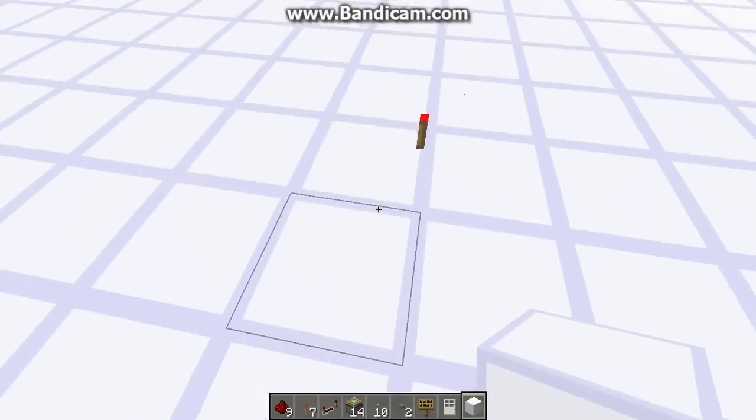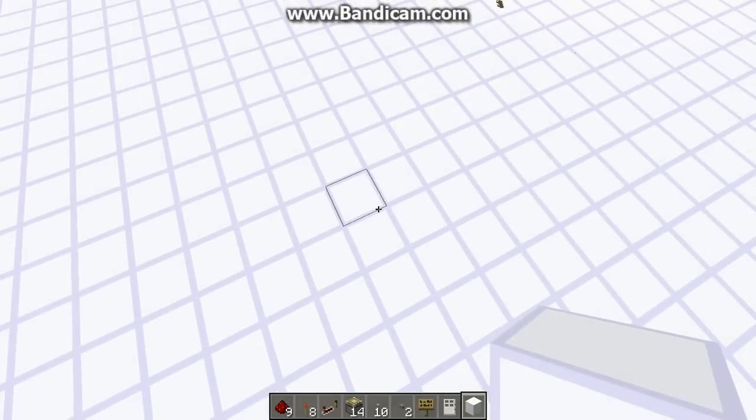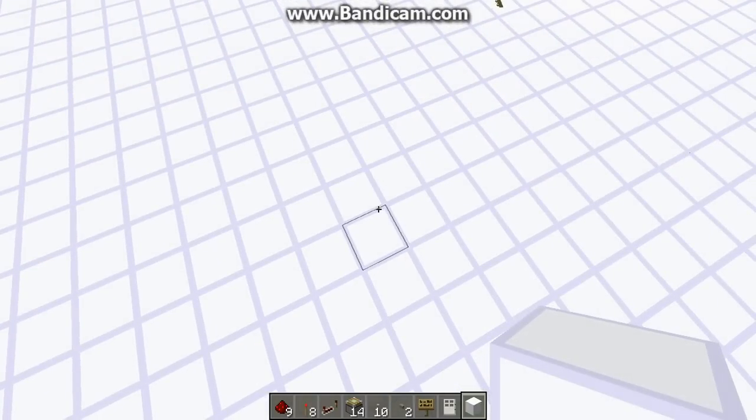That's one design for a NOT gate, because theoretically you can have any design that does that function. But that's the design you're pretty much going to see — that's the design most people use for a NOT gate. And now for the examples of how it's used.